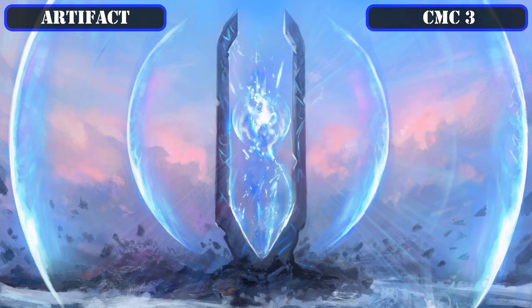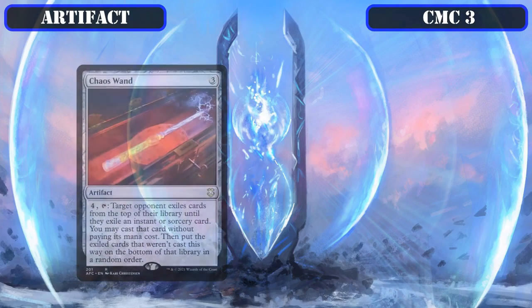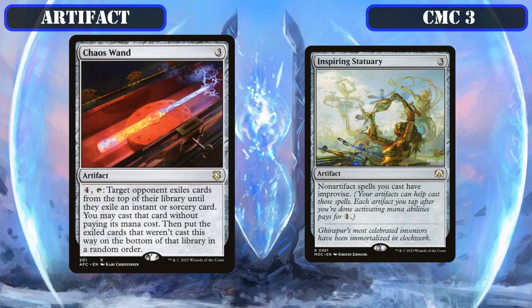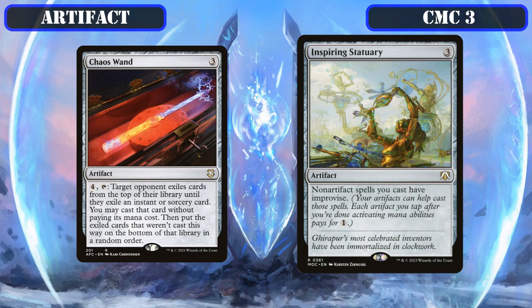The CMC 3 slot contains only two entries: Chaos Wand, which lets us pay 4 and tap it to have target player exile cards until they exile an instant or sorcery, then lets us cast that card at no mana cost, sending the rest to the bottom of their deck in a random order — another means to cast opponents' spells. And Inspiring Statuary, which gives all non-artifact spells we control improvise, turning all our artifacts and artifact tokens into mana rocks to help us cast over a third of our deck considerably faster.